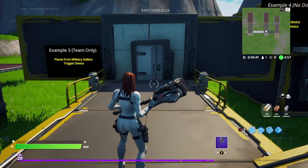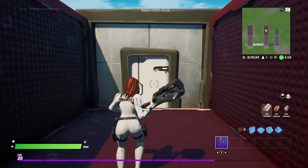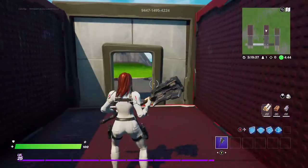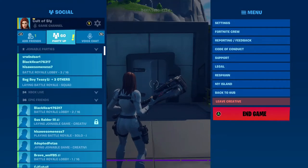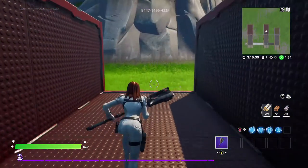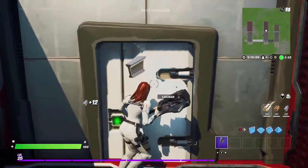Now that we're in game, let's check it out. I'm on team 1 — I approach the door, it unlocks, and then locks behind me. Because I'm on team 1, I can come back through and open it again. Now respawning as team 2 — it lets me through and closes behind me, but when I try to come back through it's not going to work, because I'm on team 2.